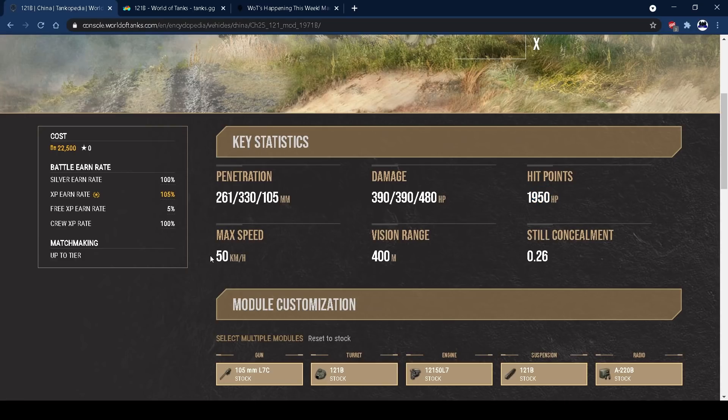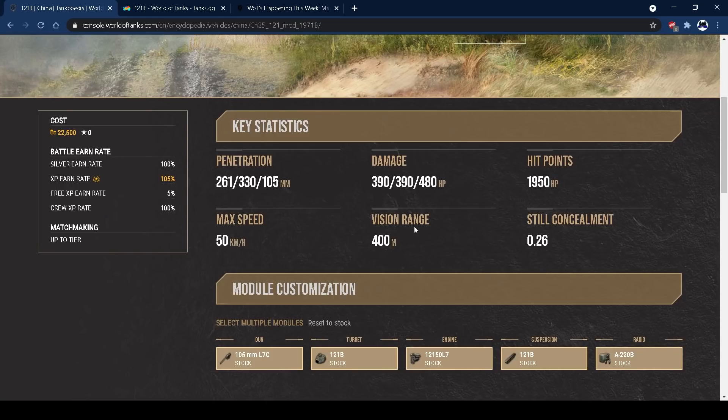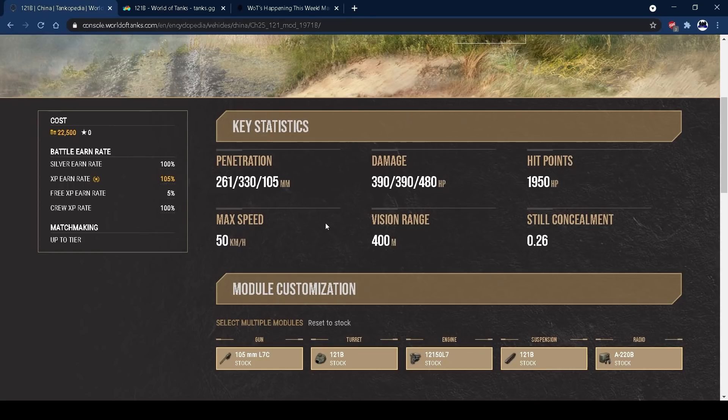It's got 52 kilometres per hour top speed. Some of the stats are wrong in Tankopedia — it says 50 km/h but it's actually 52, as shown in the garage. You do feel sluggish getting up to that speed. 400 metres view range is really good — that's what you want on a tier 10 medium. At 400 metres or more you won't struggle to outspot things or get outspotted yourself.